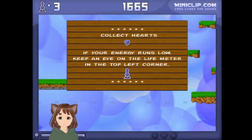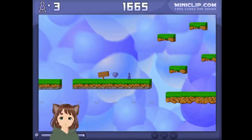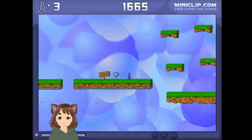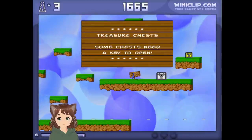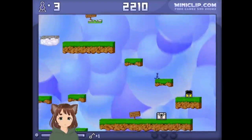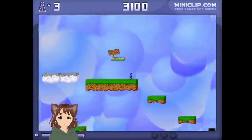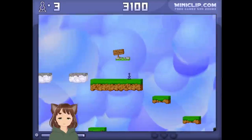Collect hearts when your energy runs low, and keep an eye on your health. You see the blue guy on the left — if he starts to run out, you'll notice that. There's a heart, there's health. Just making sure you understand all this. Treasure chests — some chests need a key to open. You can key it and open it, and those are stars. You don't have to collect all the stars per level if you want to collect all the feathers. At bonus levels you do have to collect all the stars.